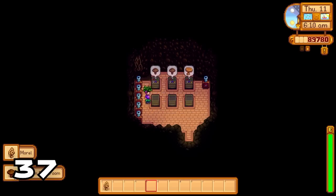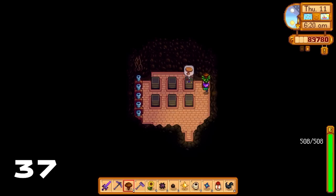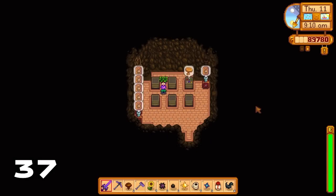Let's talk about how good the mushroom cave actually is. Not only can you place processing machines in the mushroom cave, but you can process all your common mushrooms into fall seeds, meaning huge profits when you make more saplings.